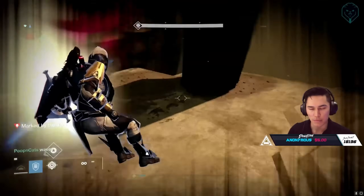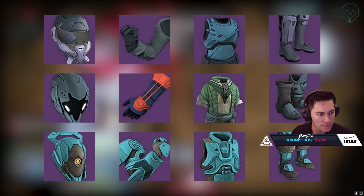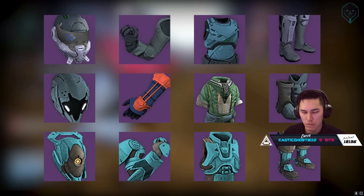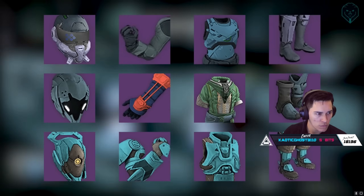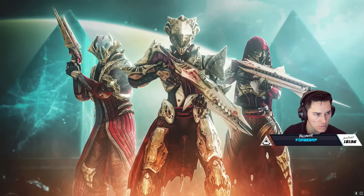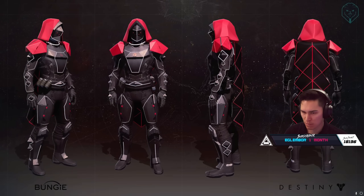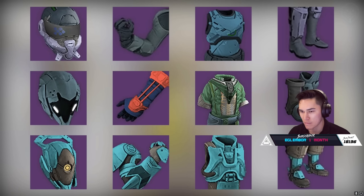There was an alternate second set of original Vault of Glass armor in the game files that was never released. Director Luke Smith confirmed they planned two armor sets — one for normal and one for hard mode. Players were wondering when this blue gear would be available since it was publicly in the API with perks and icons, but Bungie scrapped it and kept only one bronze set. It wasn't until King's Fall that they implemented two armor sets — the red and white set for normal and the black Harrowed set for hard mode.